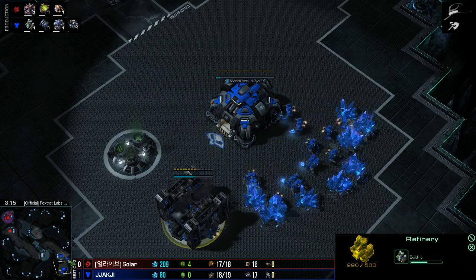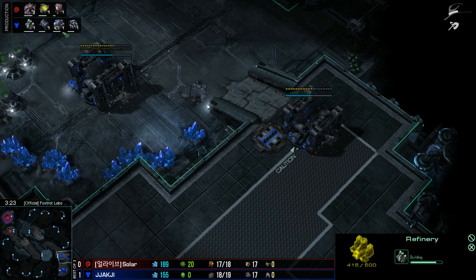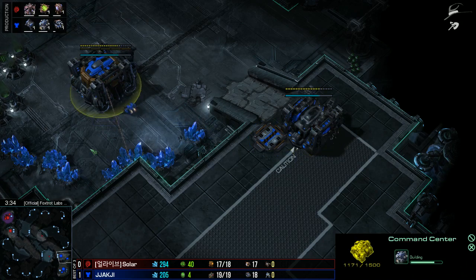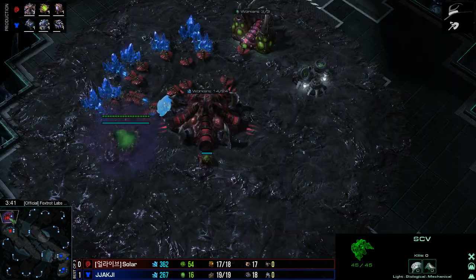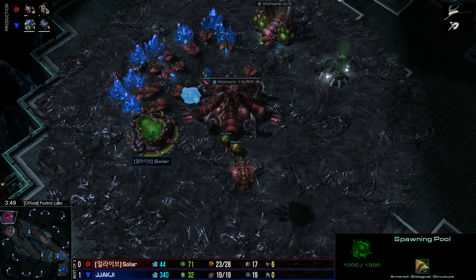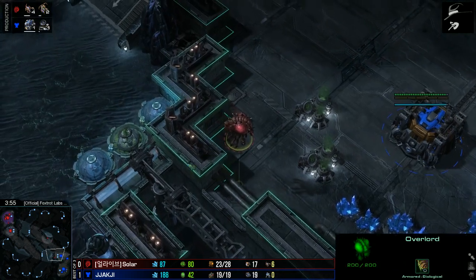Now let's see what the openings are for these guys. It looks like it's going to be Command Center first for Jakchi — the barracks is too late for it to be a barracks opening. So Command Center first, gas barracks. And his opponent has gone for a hatchery first, then a gas, and then a pool. The greediest of openings possible here for Solar.